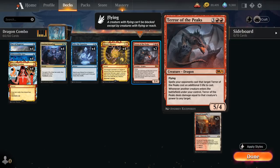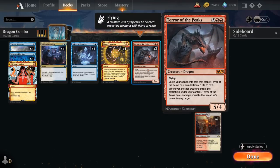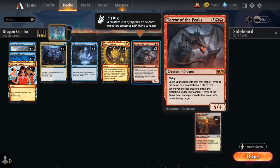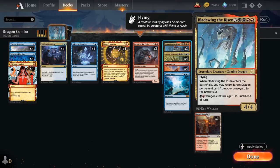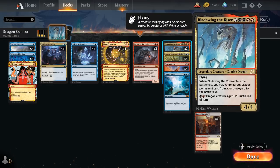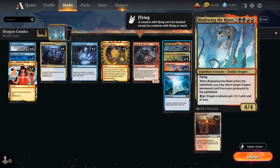So that's our combo. If we already have one of the dragons in the graveyard, we simply need to search up two dragons. If Terror of the Peaks is in the graveyard, we first get a Bladewing getting back Terror of the Peaks, and the second Dragon Storm gets another Bladewing — setting up the combo with Terror in play. If Bladewing is in the graveyard, we first get Terror of the Peaks and the second Dragon Storm gets another Bladewing, which is also enough to set up the combo.